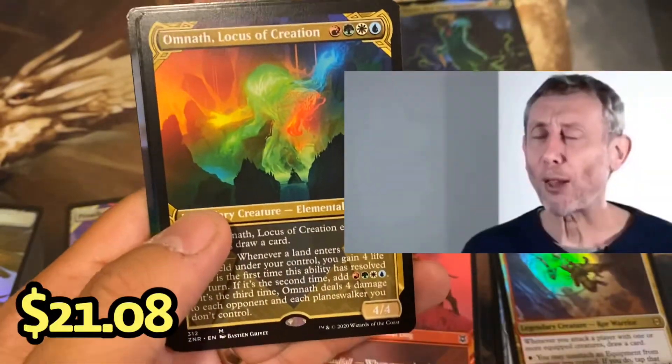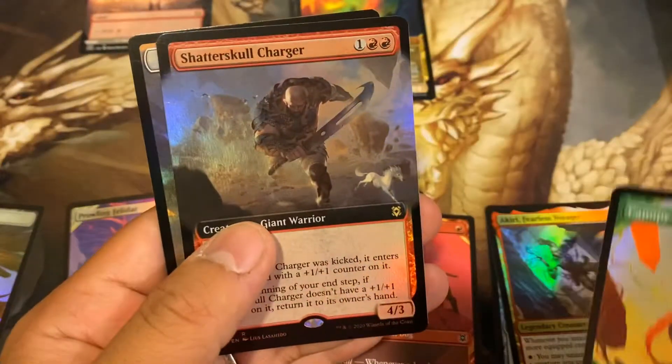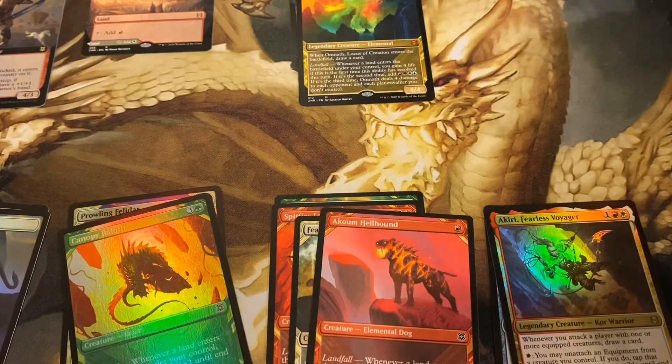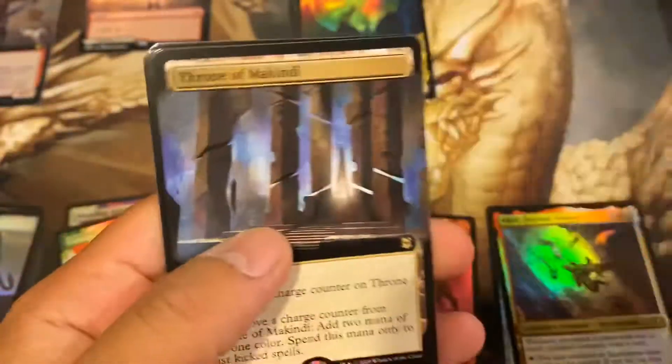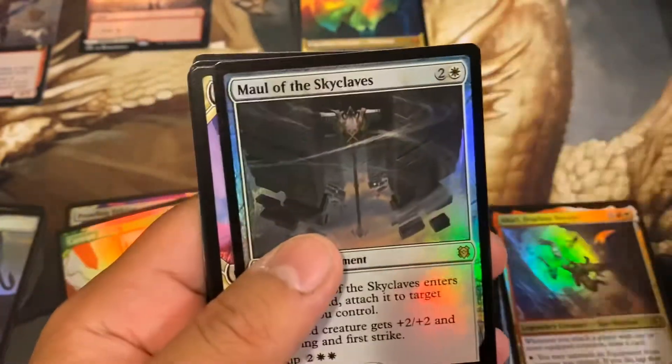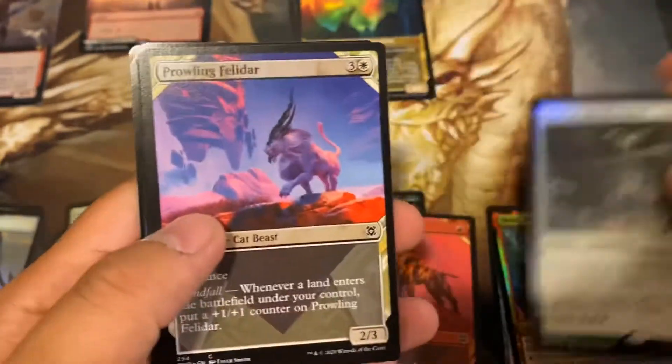Omnith! Nice. Mythic number two. Shatter Skull Charger for our foil extended. There you go — Omnith, the second most valuable mythic, I believe, aside from the Zendikar lands. We have a Throne of McKinney.